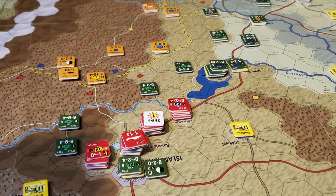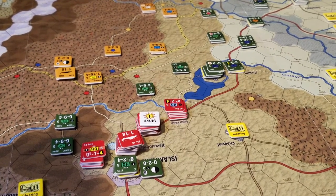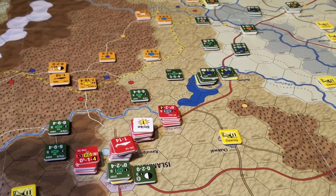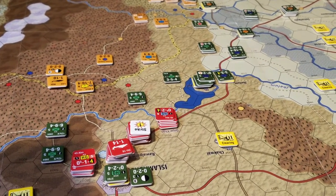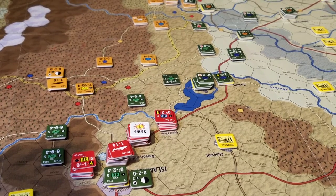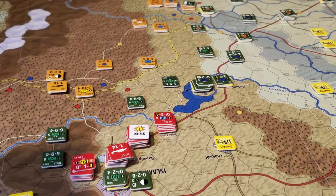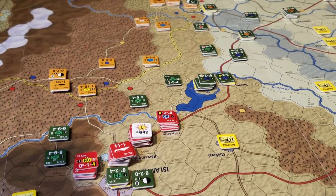To me, in this coming turn with positive DRMs and column shifts coming my way in the first turn — attack advantage — weakening units seems more advantageous than destroying headquarters in the opening phase of combat, even though I would have thought degrading command and control would be more important. So I did reduce that unit there.